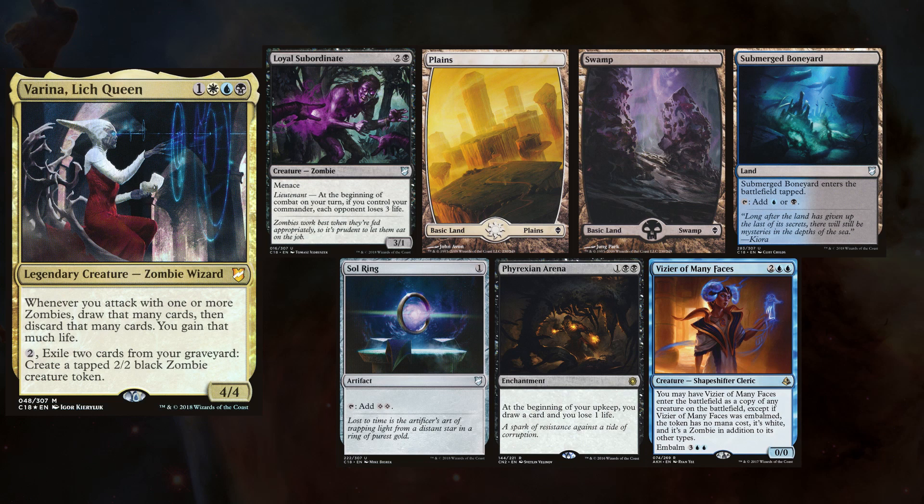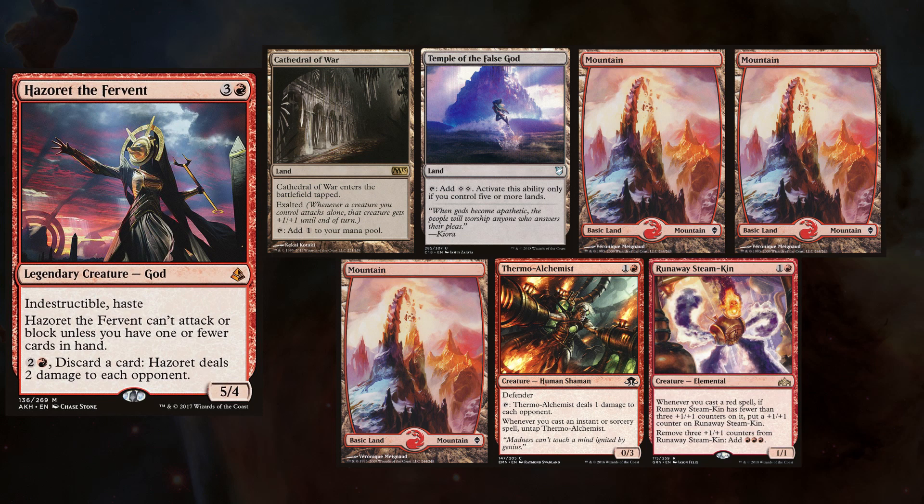Ben is keeping a Plains, a Swamp, Submerged Boneyard, Sol Ring, Phyrexian Arena, and Vizier of Many Faces. Tal is playing Hazoret, keeping Cathedral of War, Temple of the False God, three Mountains, Thermal Alchemist, and Runaway Steamkin.